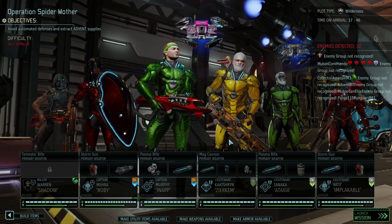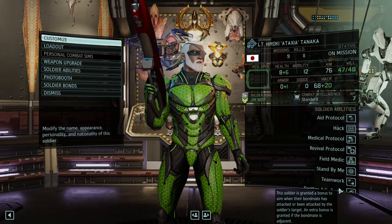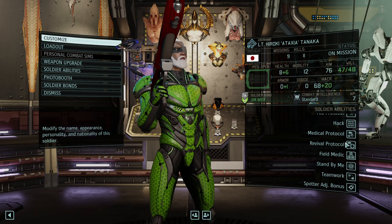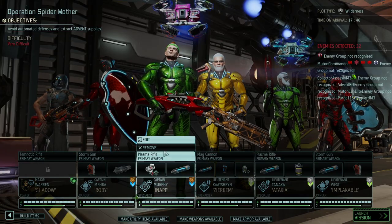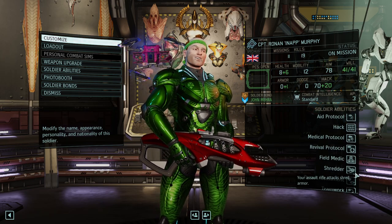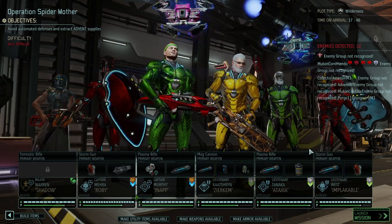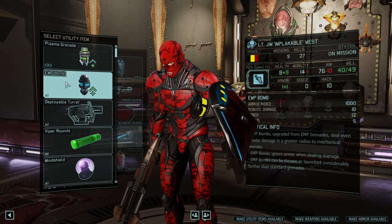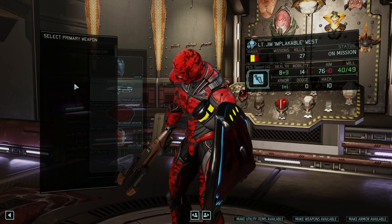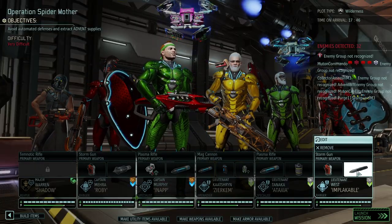I'm almost contemplating giving it to Zirkim, but Zirkim already shreds with his shots, so having AP rounds on one of the others would be good. We also have a Teamwork ability here, which could work against enemies with a lot of armor. We have another shredder, which is great. We're going in without a sniper because our snipers are all out of commission.